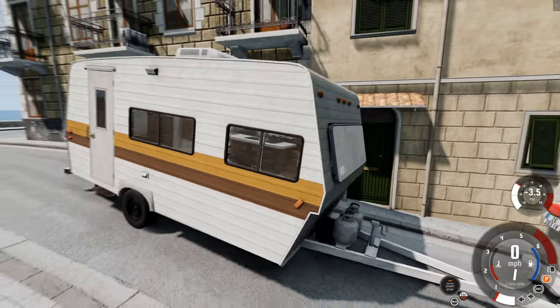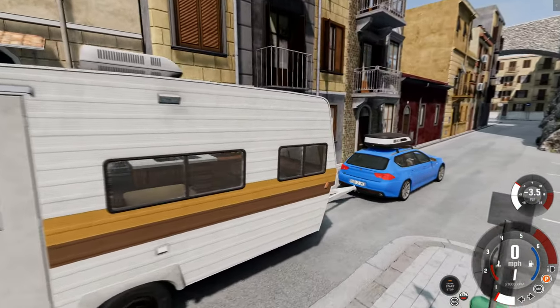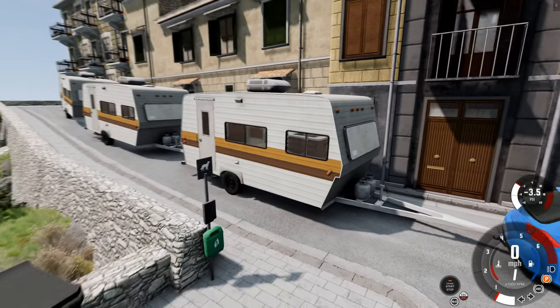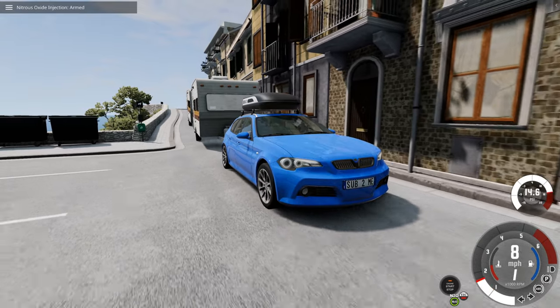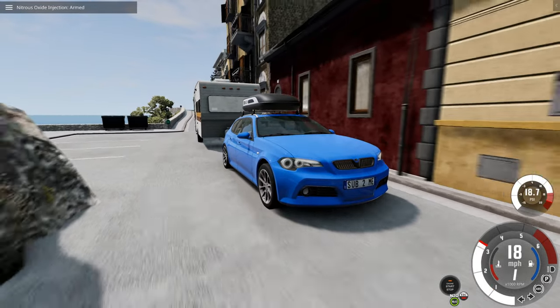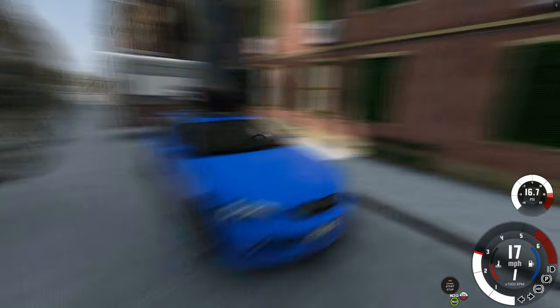The first caravan chain is going to be three caravans long. We've got some very tight streets to get through and that massive windy road. So let's see how this works. Let's engage the nitrous and go. Now, lots of torque. This car does seem to move pretty well, but we've got to stop the caravans spinning out.